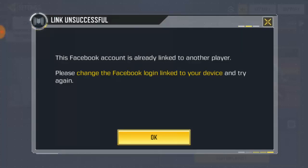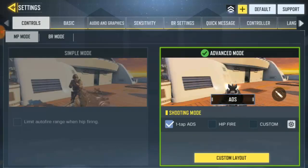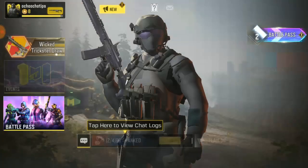So to fix this issue — where you're trying to link to Call of Duty but it's already linked by another player — click on OK. If you don't have any physical Facebook account, you can just go ahead and use any family member's account — your brother's, sister's, or mother's account — whichever one might not be disabled or banned by Facebook.